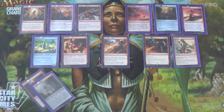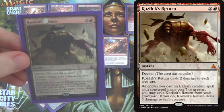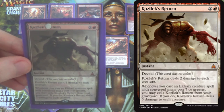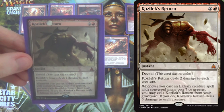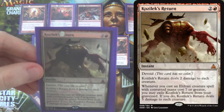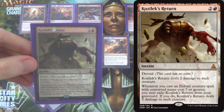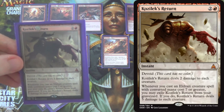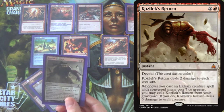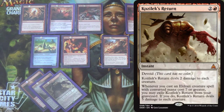We have four Kozilek's Return. You can see the theme — we're trying to fight the aggro decks, which are our worst nightmare. We have a good matchup against Control, and midrange is okay, but aggro is the real concern. Kozilek's Return is our Wrath. We can't run Radiant Flames since we're only one color, so this is as good as we can do — essentially our Pyroclasm, just a little over-costed.